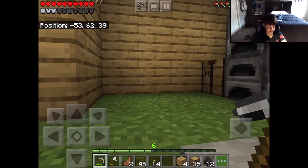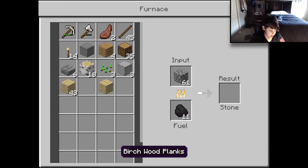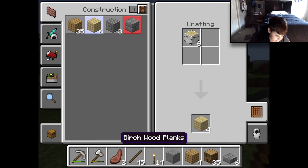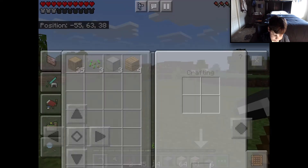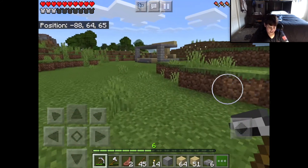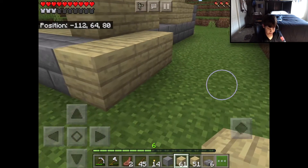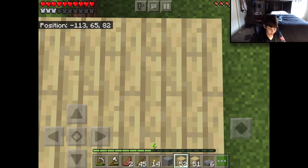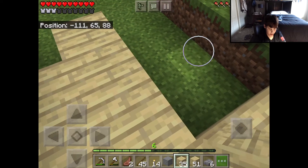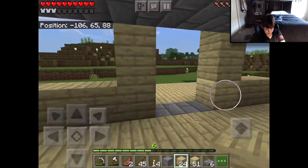Alright guys, I hope y'all enjoyed that. We have a good amount of cobblestone and we're going to start cooking that. While that's cooking, we're going to make the rest of this into stone bricks and start building the actual house — this is going very slow. I think we're going to go all the way to right here and fill in all the way to the edge of the porch.